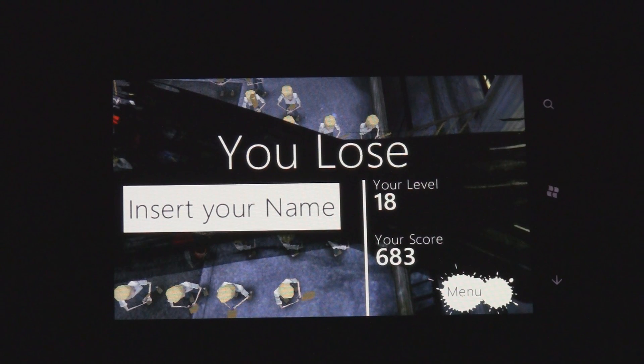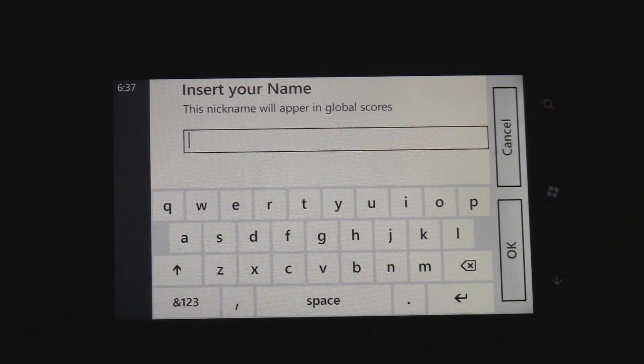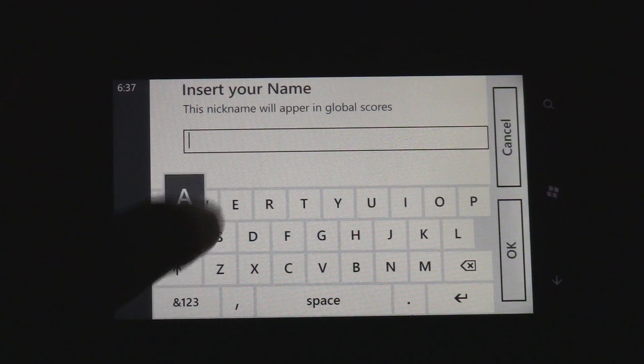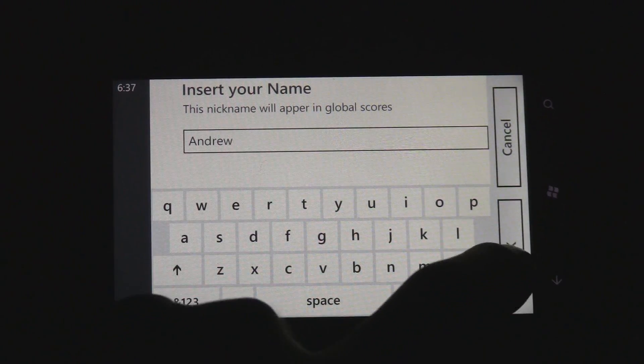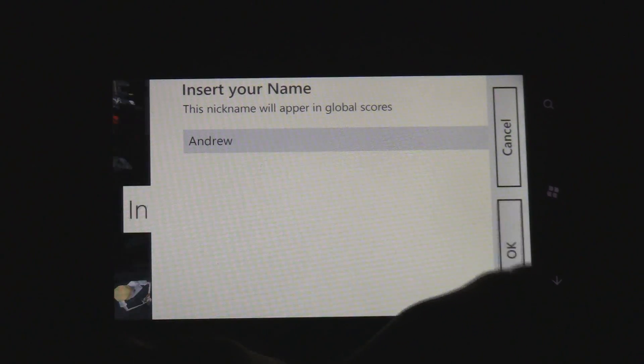So I lost there because the zombies got in. I got a score and made it to level 18. You can insert a name so that you can appear in the global scores, and then you can return to the main menu and play another game.